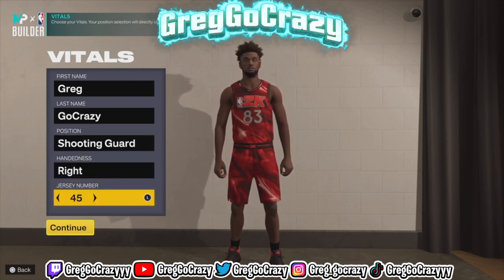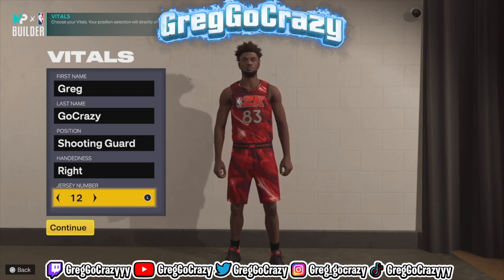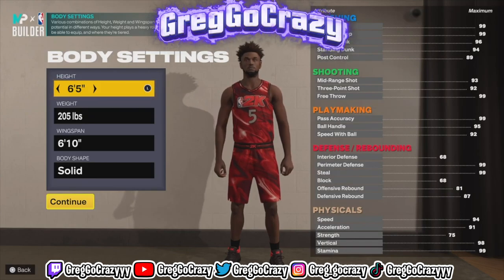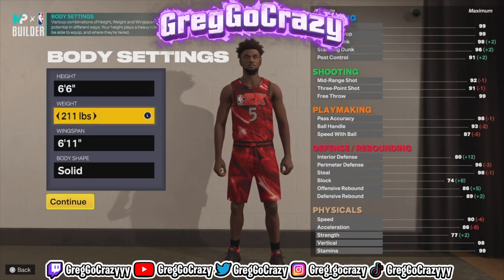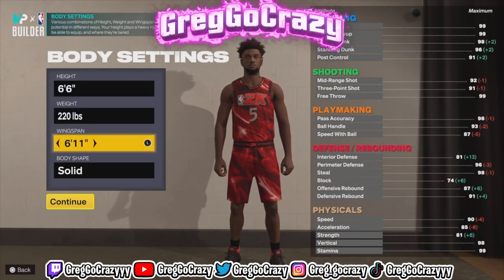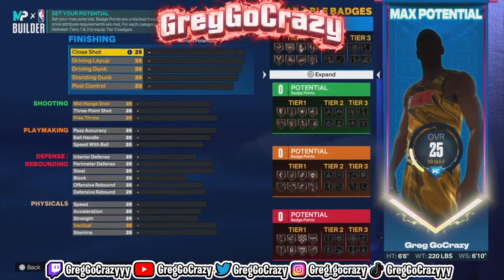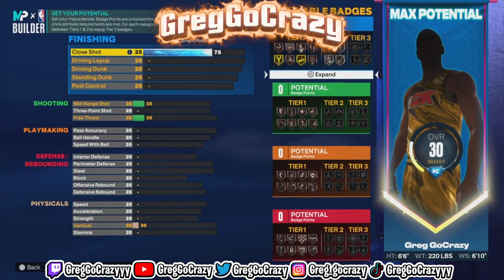Now as you can see by the title and the thumbnail, we will be making the 'anything is possible' JR Smith replica build. In order to make this build, you want to make it a shooting guard, right hand, jersey number 5, height 6'6", weight 220, wingspan 6'10", body type solid.